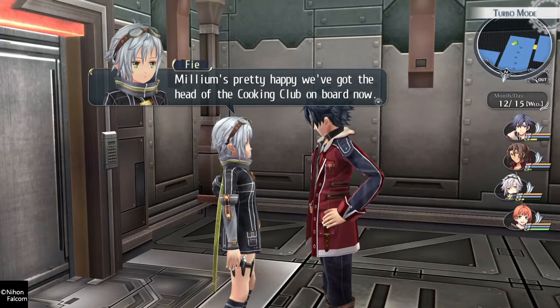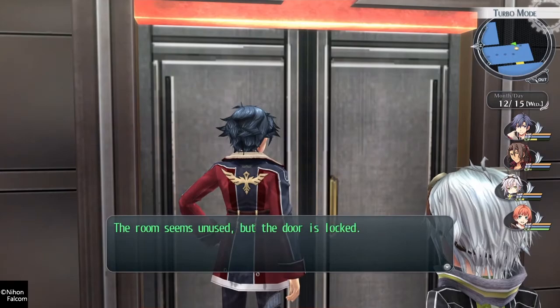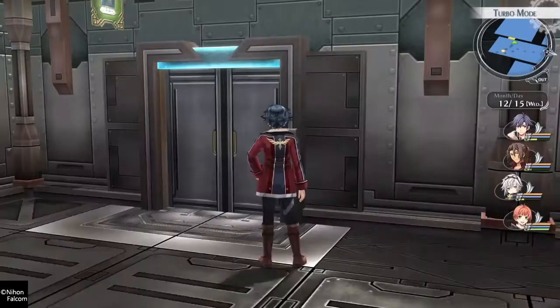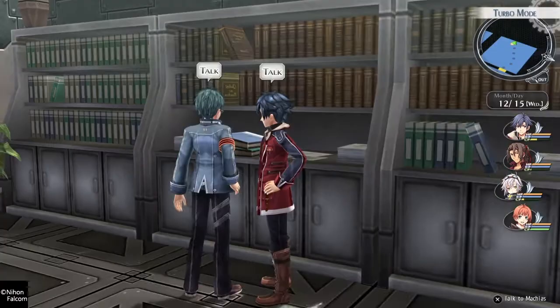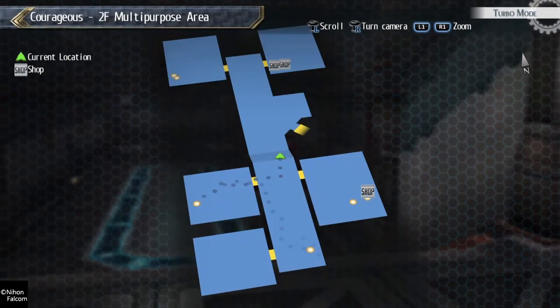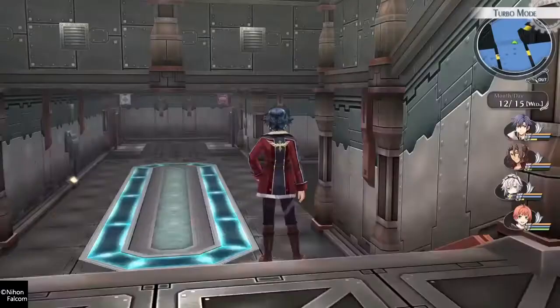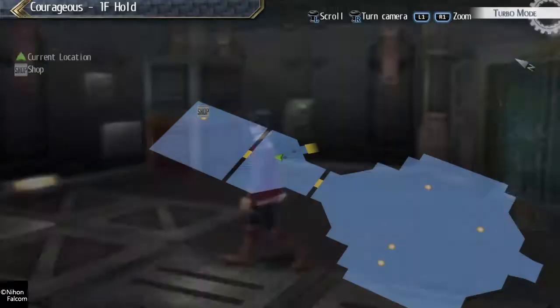I'm pretty happy that we got the head of the cooking club on board now. Isn't that the kitchen or whatever? Unused, but the door is locked. Why not we just look at it — we own this ship now. Marcus said the same thing. It's like you have to go through the story a little bit or get more crew, the students, and then check back here.